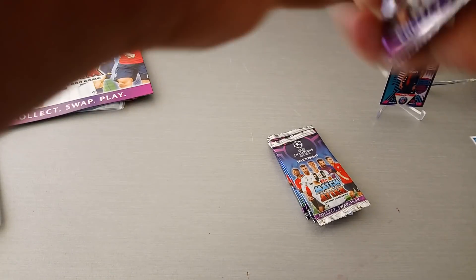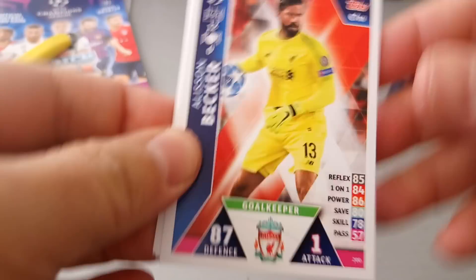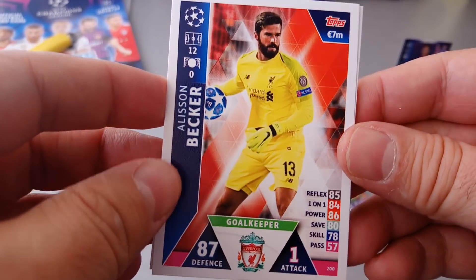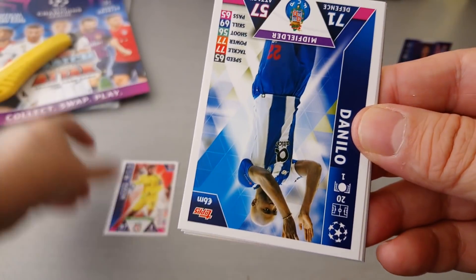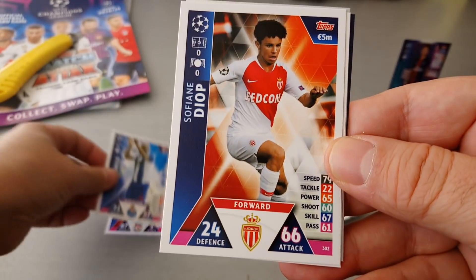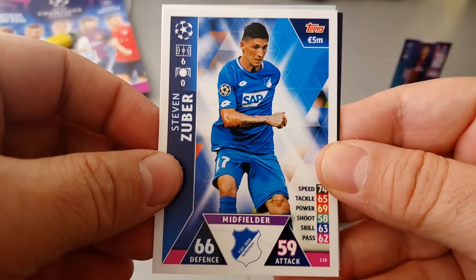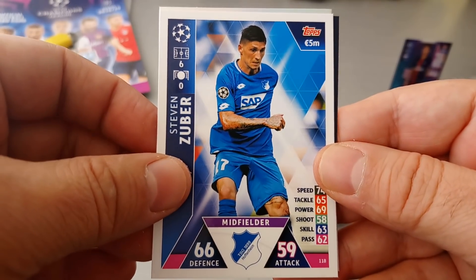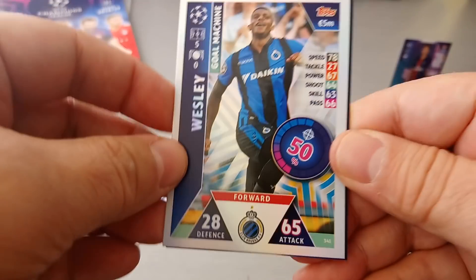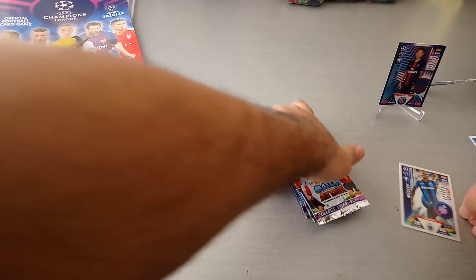Let's open our first packet and see what we're gonna get. We got Alisson Becker, Liverpool keeper — solid keeper he's been for us so far, I like him. We get Danilo from Porto, nice card. Sufjan Diop for Monaco, who are struggling down the bottom in Ligue 1 this year. Zuba for Hoffenheim. And finally we get Wesley — a Gold Machine for Brugge.